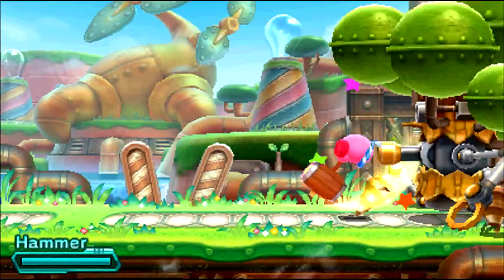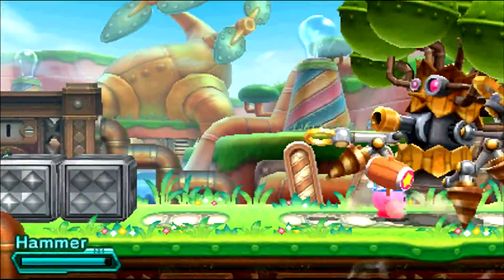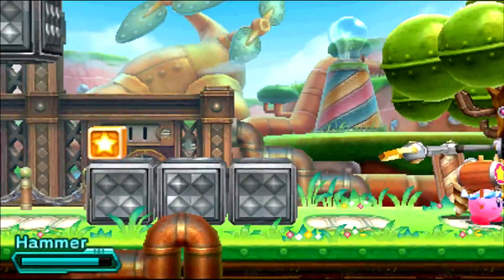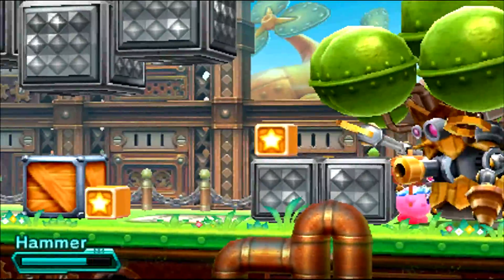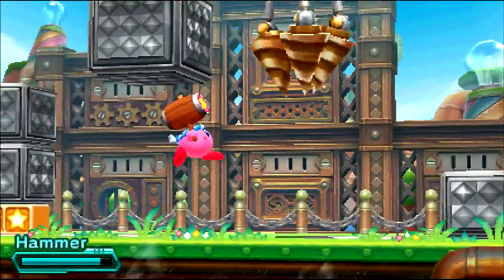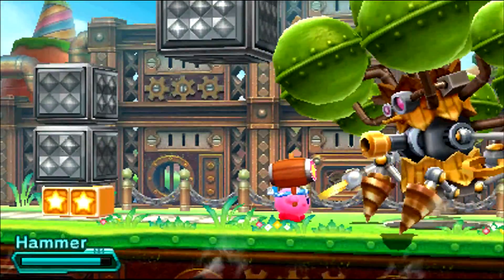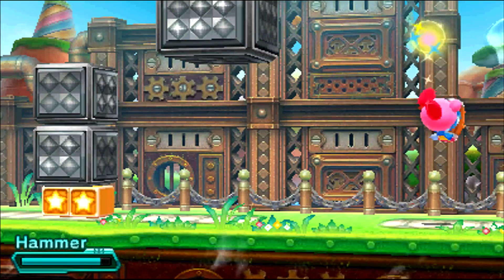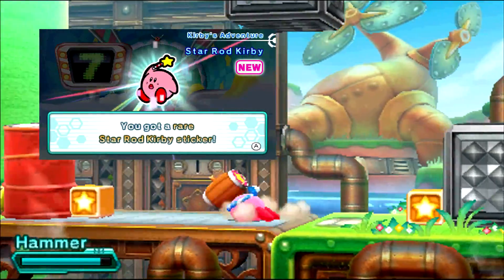Alright, Cranky Woods — it looks like I've got a little bit of business to deal with here. Essentially, what you need to do is take out Clanky Woods. I mean, you could potentially do it with Spark or whatever other ability you got first, but I would just wait. Kill him here because it's more than possible. And there's our rare sticker — thanks so much for that. And I do believe that gets us a Star Rod Kirby sticker, so good stuff.